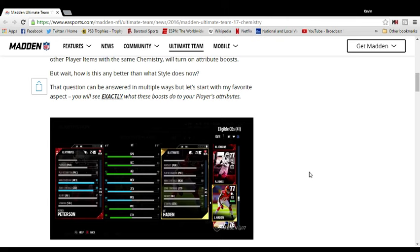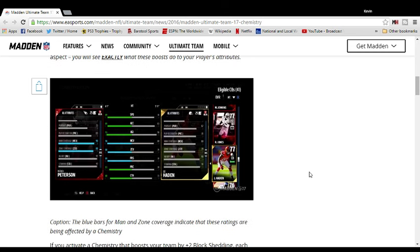What will also happen is you will directly see that a player's attributes change. If you look at this picture here — it's not the best quality — you can see that man coverage and zone get an upgrade, like a plus two or plus one. So if they were normally a 90 at man coverage and zone gives a plus two, they're now a 92, and it shows it being a 92.